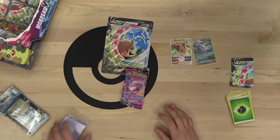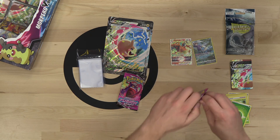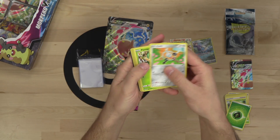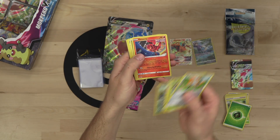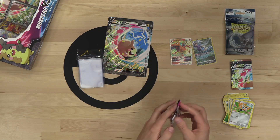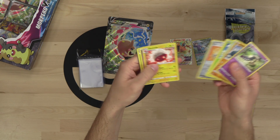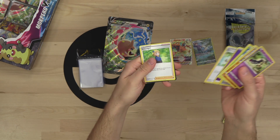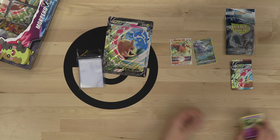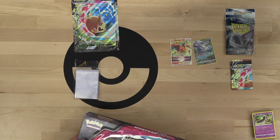Couple packs of Fusion Strike — think we can get an alt art Mew V Max? No luck — Crobat, Power Tablet, Darmanitan, Electrode, Trevenant, Adventurer's Discovery. Alright, so we got a Charizard V Star out of our first Morpeco V Union box.